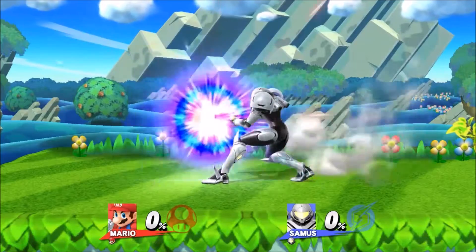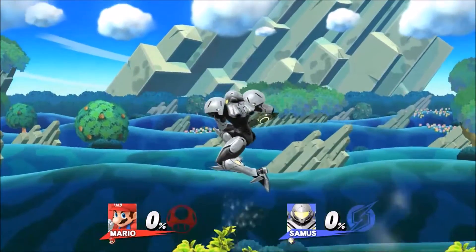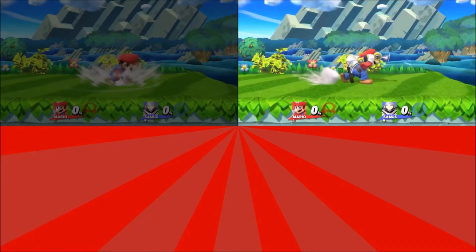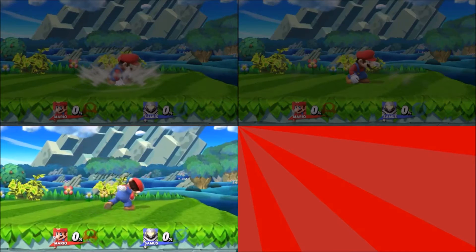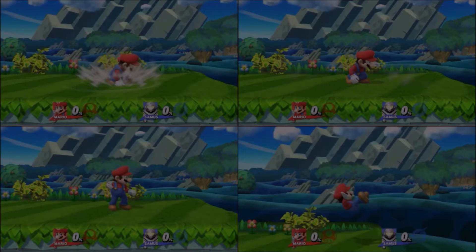Here's one example. Essentially what I'm doing here is charging Samus' neutral B and immediately inputting shield and jumping. This is actually super useful because it allows you to go straight from charging a move into jump squat, which can give you several new options such as simply jumping, using an aerial, using an up smash, or using a recovery move immediately out of a charge move.